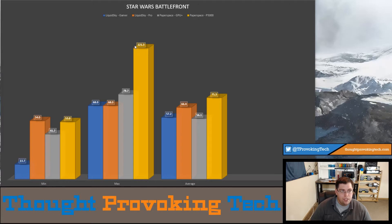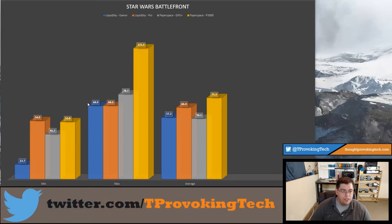Interestingly, even though the P5000 is a little higher in hardware than what the LiquidSky Pro has, it did actually end up having a slightly lower low than the Pro — it dips a little bit lower. Moving on to the maximums, you can see the P5000 is way up there, but the LiquidSky Gamer and Pro both cap out at 68 FPS. Most of the time it stops at 67 but sometimes gets up to 68 for some reason.